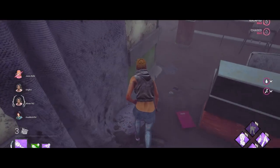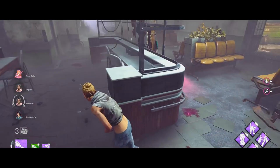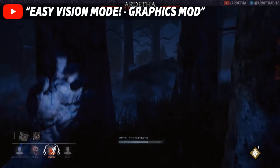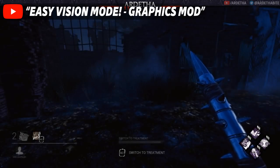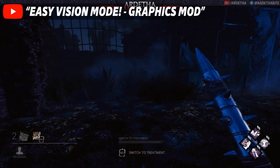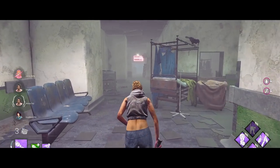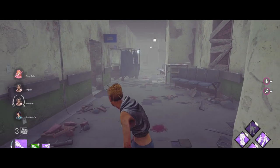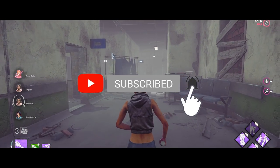Longstanding viewers of my channel have already seen this exact method before, used for a different result. In January of 2018, I was the first person to bring to light that this feature can be used in Dead by Daylight. And the first thing we did was use it to see Claudettes hiding in shadows. Even to this day, people still ask me to make an updated guide on the best freestyle settings. So if you want to see that video, let me know in the comments and subscribe with the bell icon so you can catch that video when it comes out.